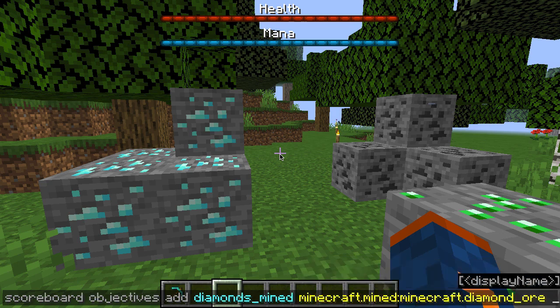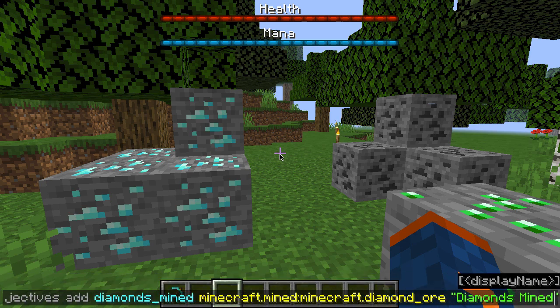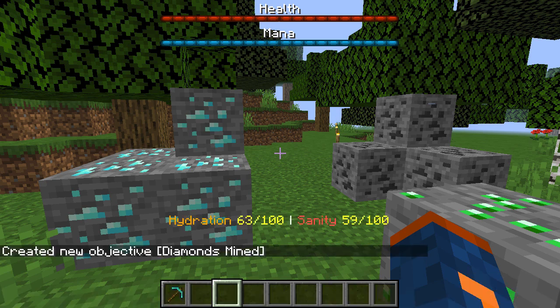Once we've done that, all we have left to do is add a display name, which is completely optional. But for the sake of the video, we're going to go ahead and add one called 'diamonds mined'. Remember, this has to be in quotes because it's a string. Once we press enter, we now have our new objective and we're ready to display it.